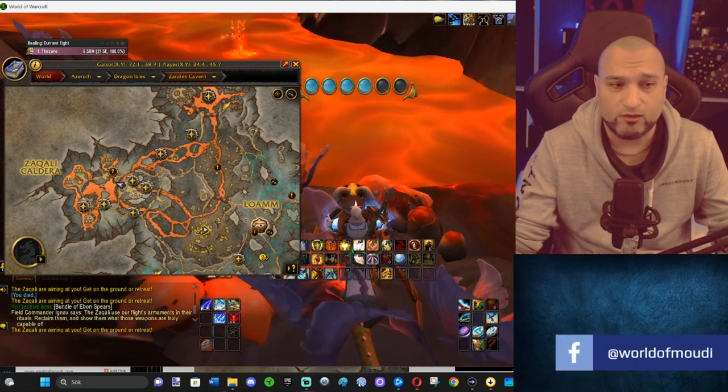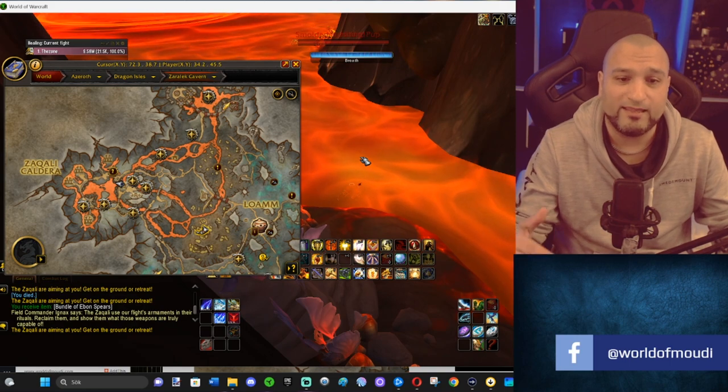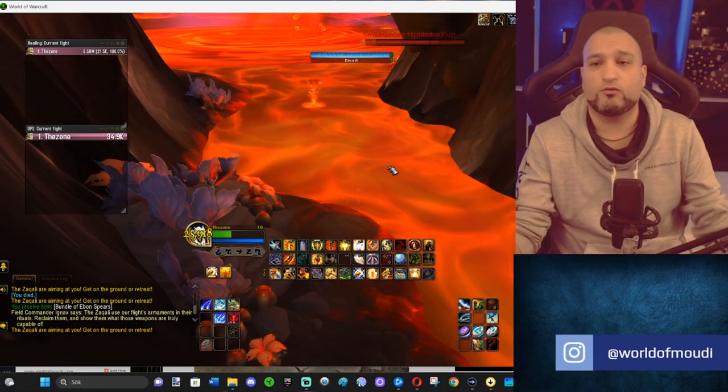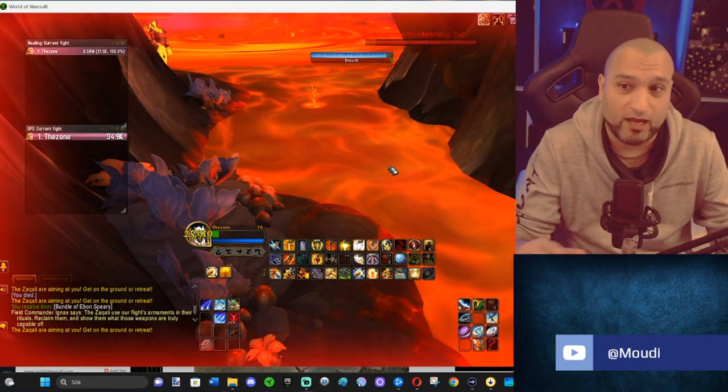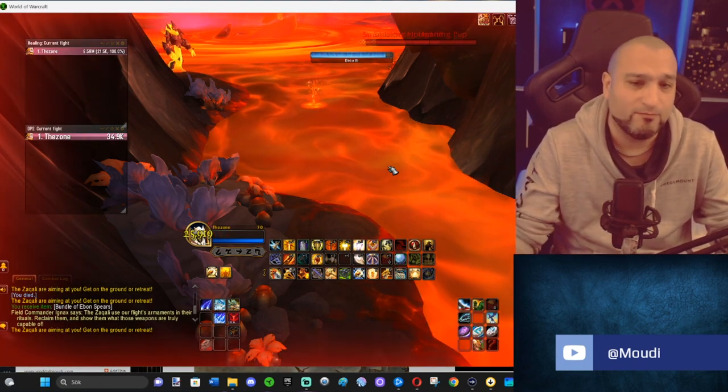The fastest way to head to the second orb is to actually die. Because if you die in this area, you will get teleported to the graveyard, and the second orb is literally next to that graveyard. It's in a cave. So instead of flying around and finding the cave exactly, we're just gonna die.